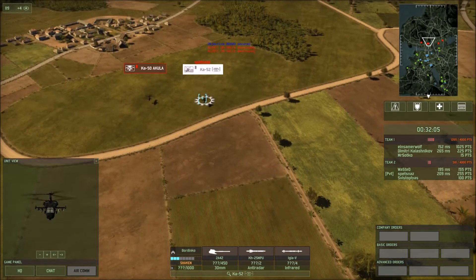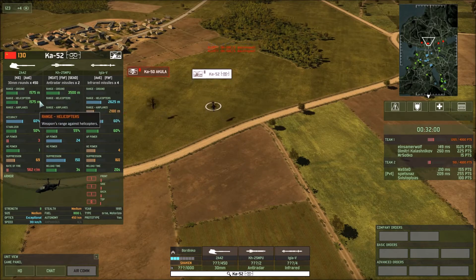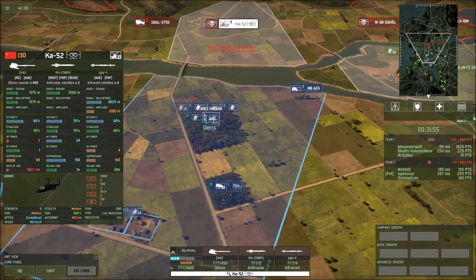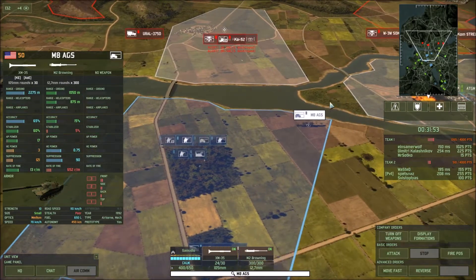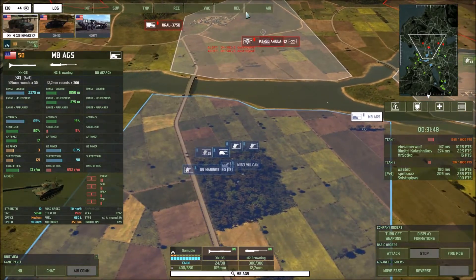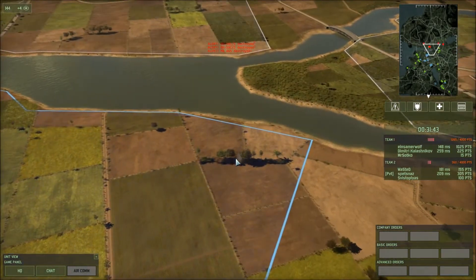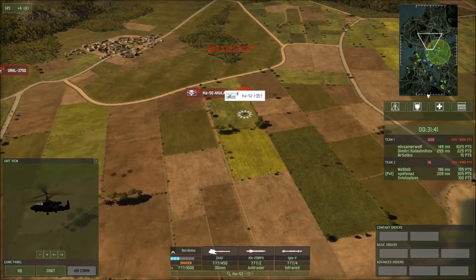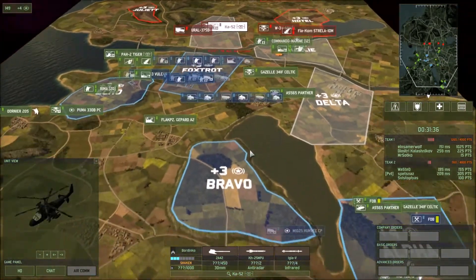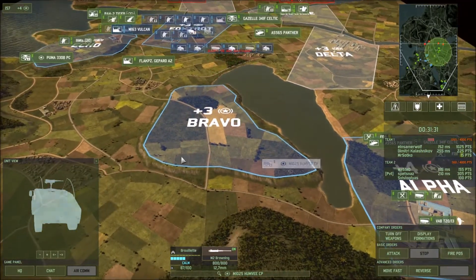We basically took each other out — these are just superior. They have a 2,625 meter range while I only had about 2,200. They did take out my M8 sitting in there because they have recon — it saw my M8 from a distance. We put a CV in here, a command vehicle, and we took Bravo. So now we have a slightly faster income rate.